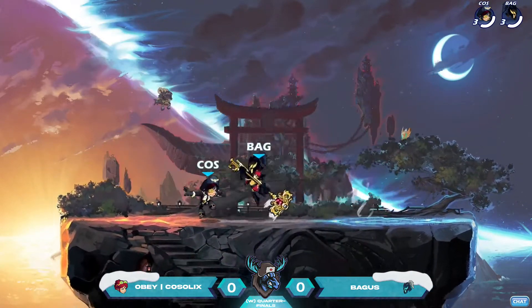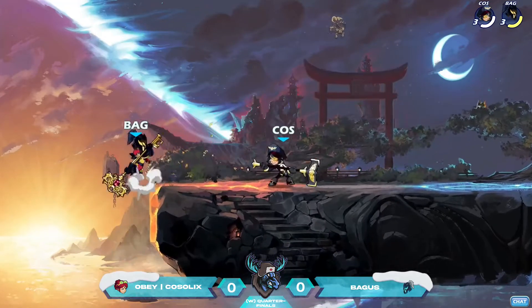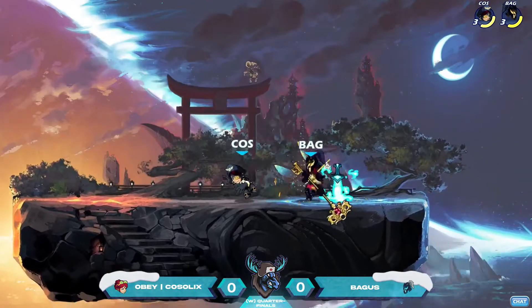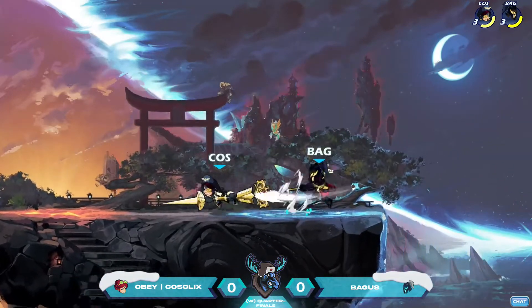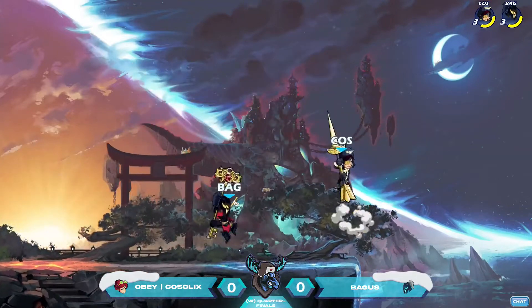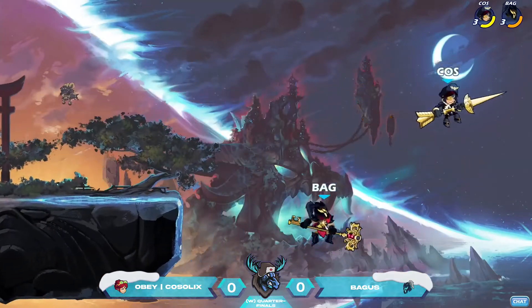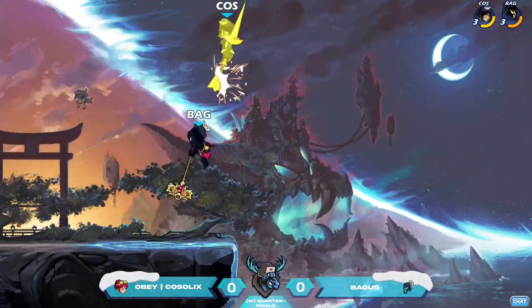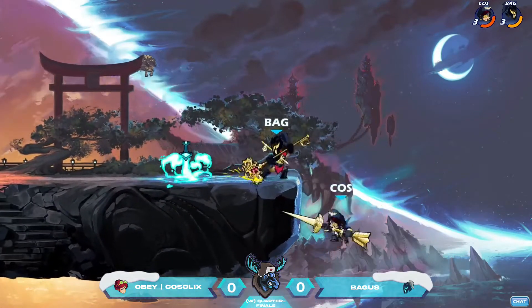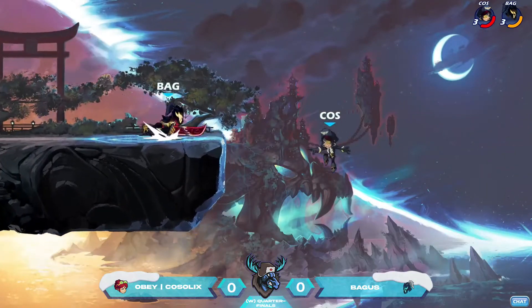One thing we're going to bring up is it's going to be very hard to knock off that ceiling. Demon Island has the biggest ceiling out of all the competitive platform maps. So going into this, it's going to be difficult for someone like Kosselix or Bagus to knock off with a hammer off that ceiling. That might even affect Kosselix some more because of that lance with their signature sets. But they can also knock off the sides and the bottom part of the map, so it might be easier for either one of them. That is not going to be a viable option compared to a side air — knocking him off the side or knocking him off the bottom.